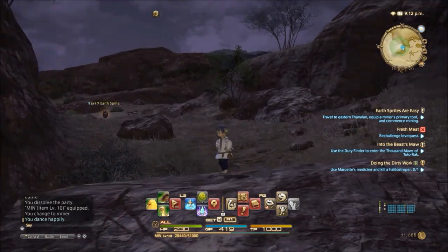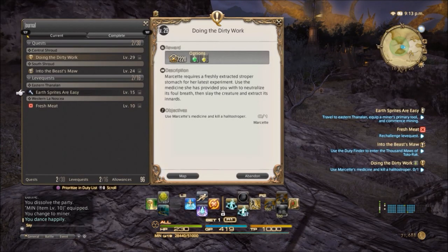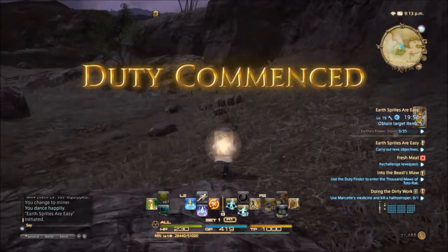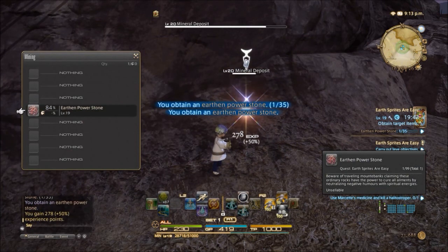Here we are — we're in Ul'dah at Camp Drybone and we're going to do a bit of a mining quest. Same kind of thing as before — go to our journal, and I've got this one called Earth Sprites Are Easy. It's a reference to an early 90s film called Earth Girls Are Easy — that's why I grabbed it, quite a fun reference. I'm already in the right place, so we'll initiate. Best thing to do is to make sure you set your home point to whichever area you're taking these quests from. Bumping it up plus four for difficulty — confirm. It's given me particular nodes that I have to mine — I am looking for Earthen Power Stone. I come into here and I will start prospecting. 84% chance, and I need 35 of them.